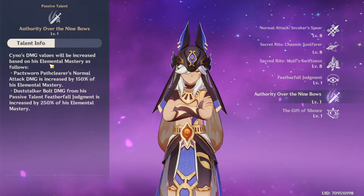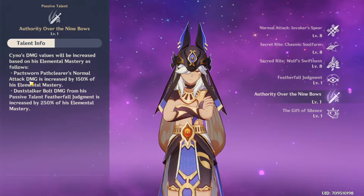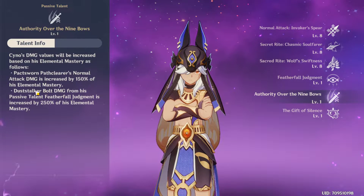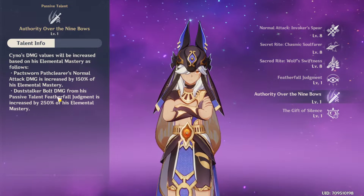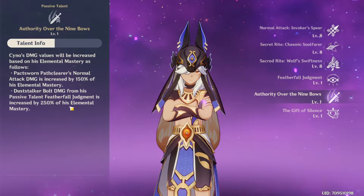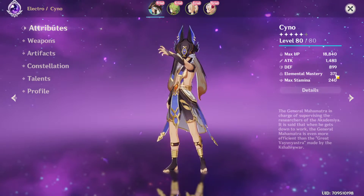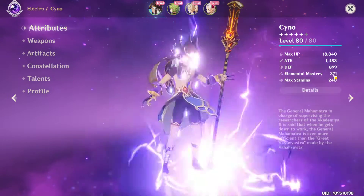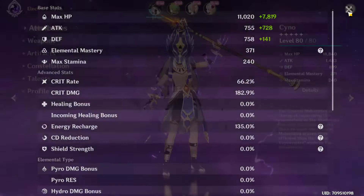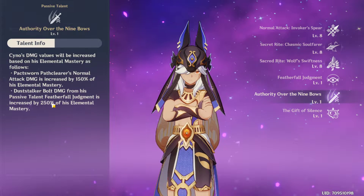The second passive talent is unlocked at Ascension 4. His damage is scaled by Elemental Mastery: normal attack damage during the burst is increased by 150% of Elemental Mastery, and the Dust Stalker bolts from the first passive are increased by 250% of Elemental Mastery. In the trial version he has 371 Elemental Mastery — not super high — but that allows you to still build Crit Rate and Crit Damage rather than focusing purely on Elemental Mastery, giving even more damage from the kit.